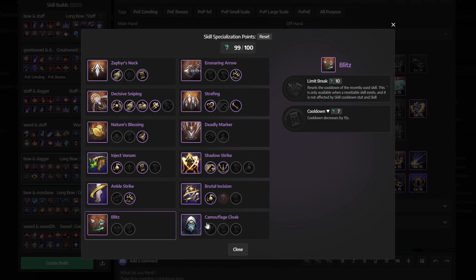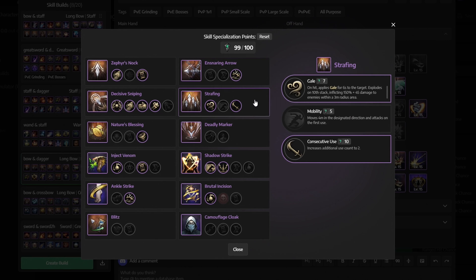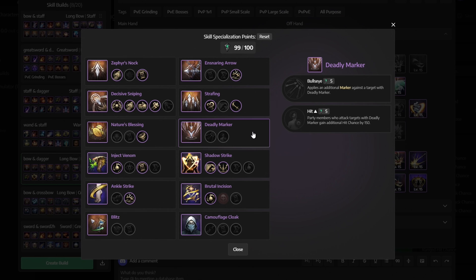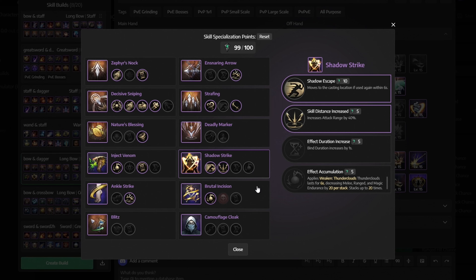For Ankle Strike get Offhand Weapon Activation. For Blitz and Camouflage Cloak don't get anything. Then for Ensnaring Arrow get Hit Chance. Then for Strafing select Gale and Consecutive Use. For Deadly Marker don't get anything. For Shadow Strike get Shadow Escape and Skill Distance Increased. And finally for Brutal Incision get Thundercloud's Bombing.